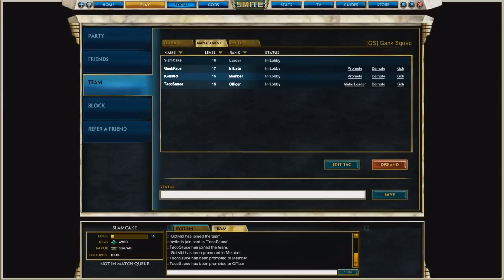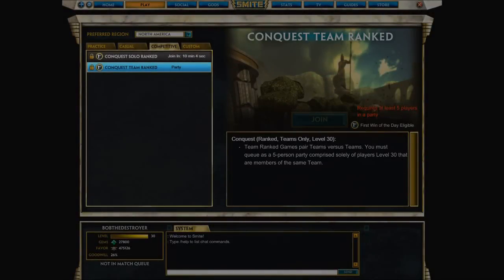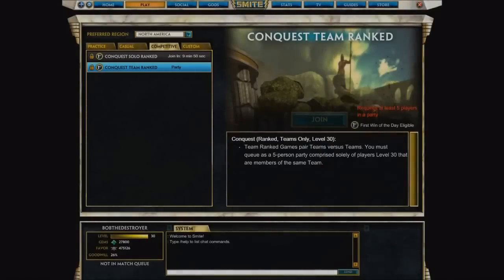Under the Competitive tab, you'll find a new ranked Team Conquest queue. To join this queue, you must be in a five-person party composed solely of members of your team that are all level 15 or above. In future patches, we'll publish rankings of the top teams playing in this queue.